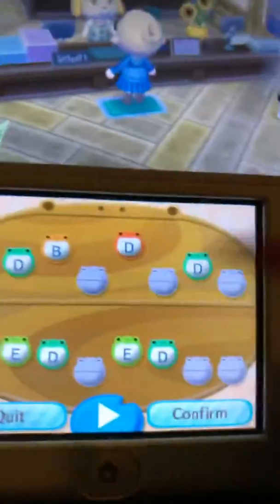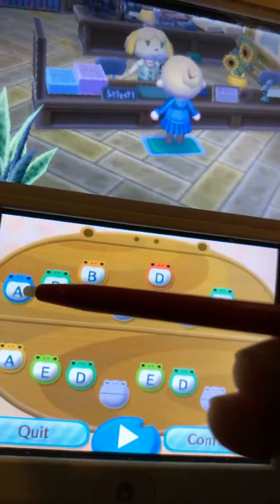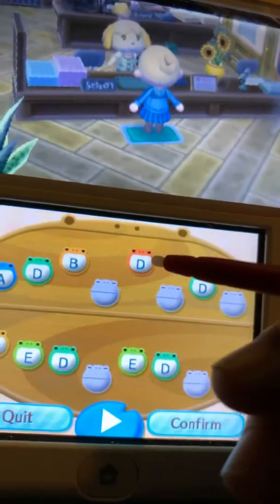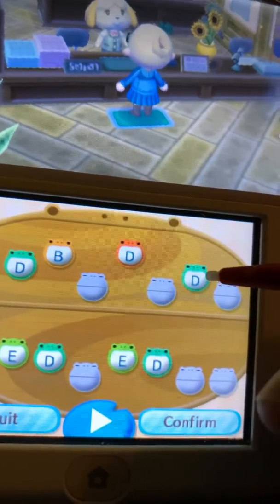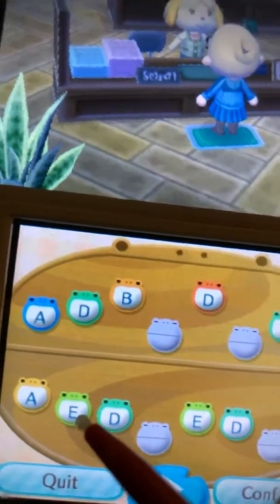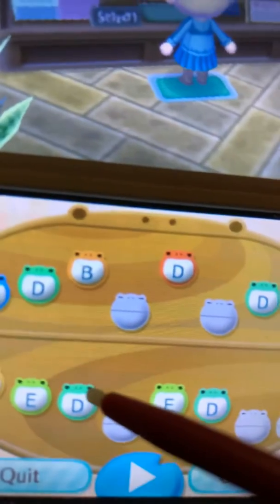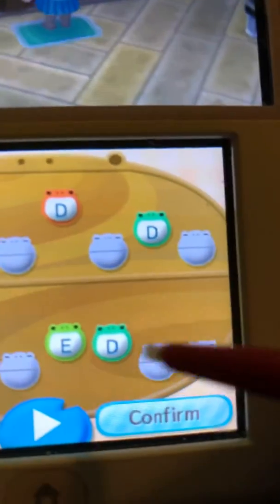I'm going to get rid of Lucina in the future. So you're going to take this — it's going to go: low A, low D, high B, rest, high D, rest, low B, low D, rest. And it's high A, low E, low D, rest, low E, low D, rest, rest.